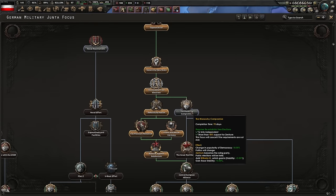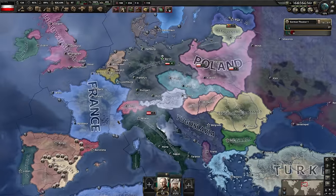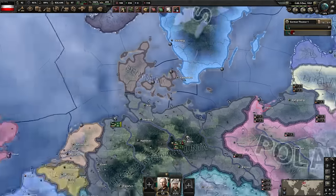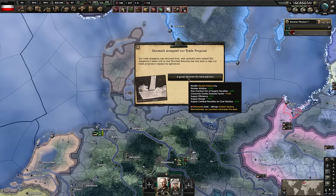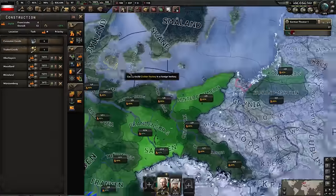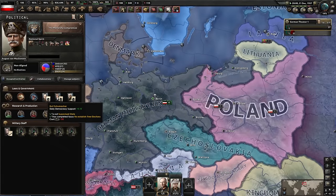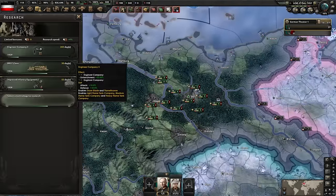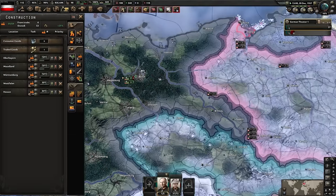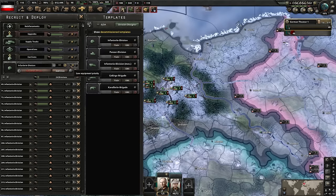The monarchist compromise unlocks - this is the democratic path for Germany. We boost relations and improve trade with Denmark, who says yes this time. I do this because Denmark usually falls to historical Germany, so I take advantage of the free bonuses while I can. I also switch back to the communist advisor, which will make sense later. Building more civilian factories and more soft attack bonuses. Queuing another 24 divisions.